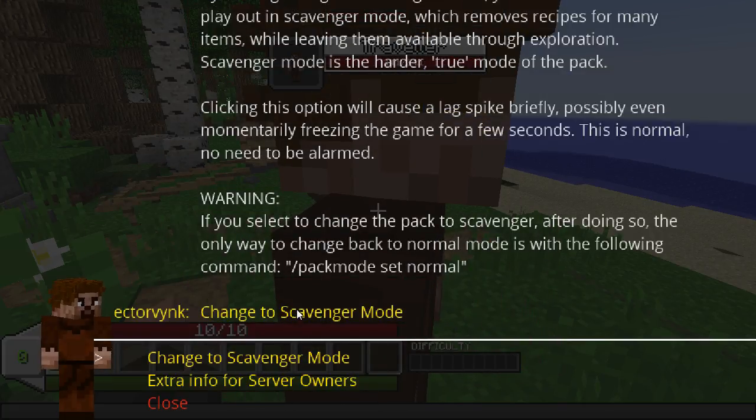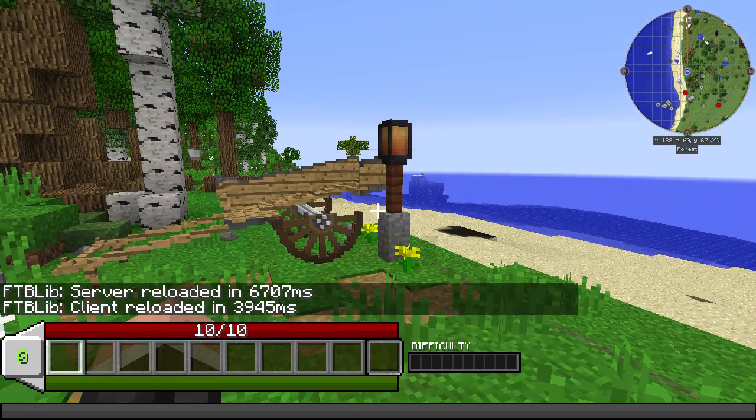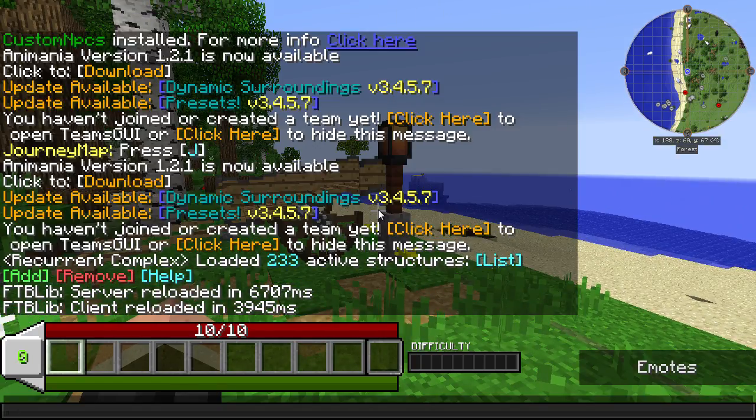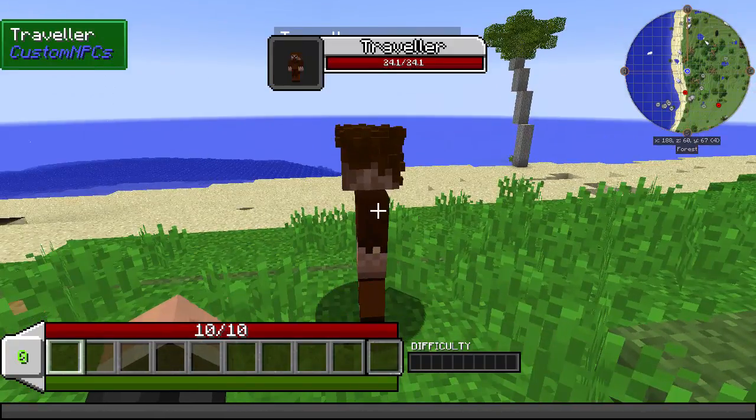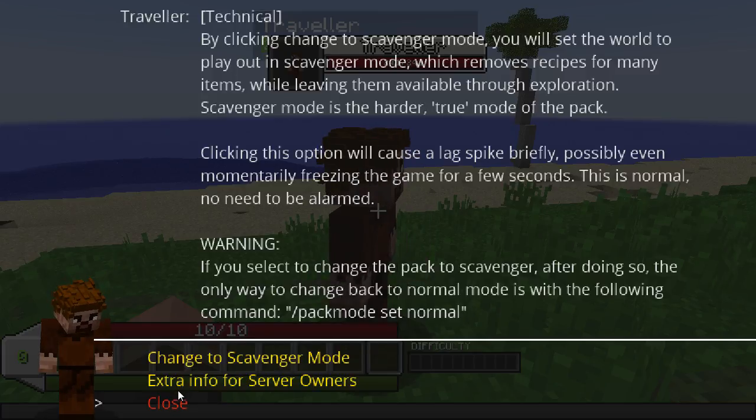Has it done? Yes, I think so. Client reloaded — that reloaded. Has it changed? I'm not sure it has. Clicking this option will cause a lag spike briefly — possibly even... yeah. This is normal, no need to be alarmed. Okay, I think it should have done it. I mean, I did click it and it did kind of come up. Fine, cool.